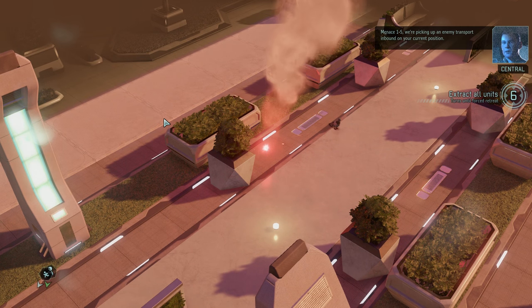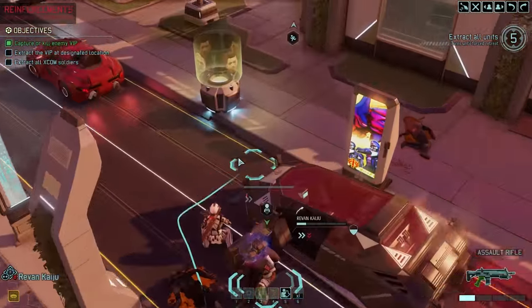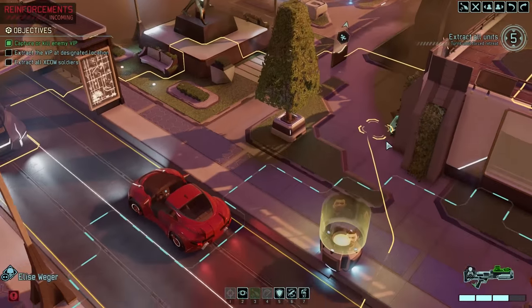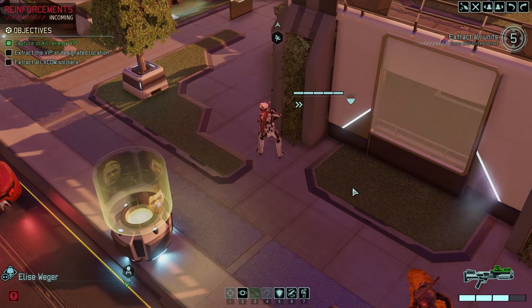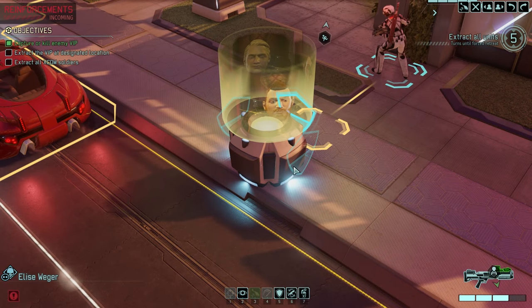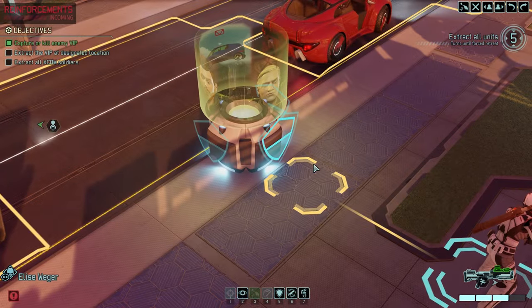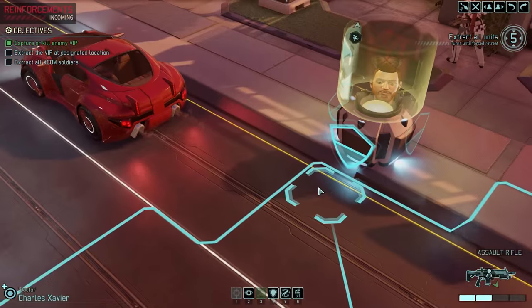Menace 1-5, we're picking up an enemy transport inbound on your current position. Dropping in, so let's try our best to set up an ambush - I think actually it's going to be way too far away to get anything realistic done. You'll notice we've got some of our XCOM soldiers spinning here - I think that's pretty rad. I don't know if they're always from our same active group or if it can just pull any, but it's still pretty cool nonetheless.